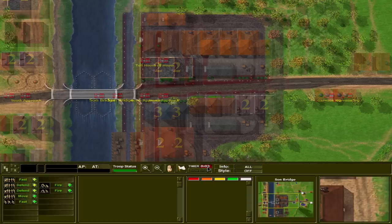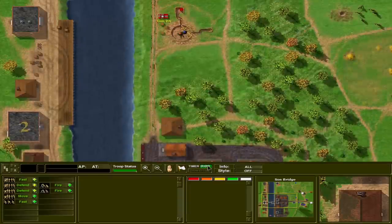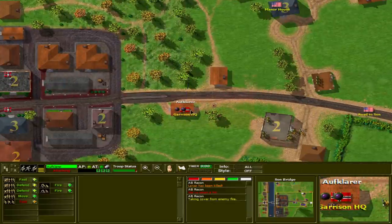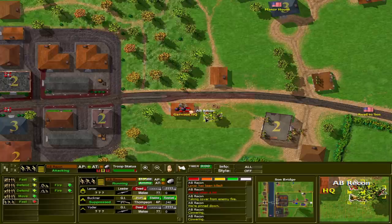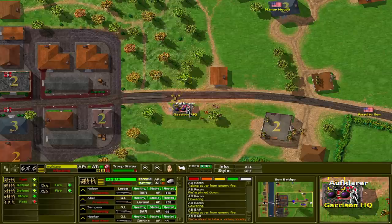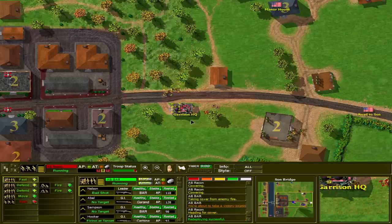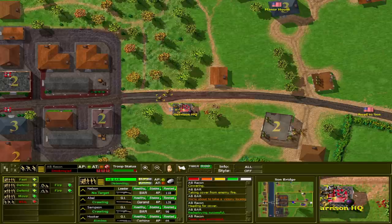Are you kidding? We only have five seconds until the bridge gets blown — what kind of horse shit is that? There's no way to take the bridge in five seconds. I haven't blown quite yet but I'm sure it will. Looks like one of our initial mortar rounds hit the gun crew — we've incapacitated one and killed another. There is a recon section in this garrison HQ and our own recon section is getting lit up. I'm flanking them with this BAR section.